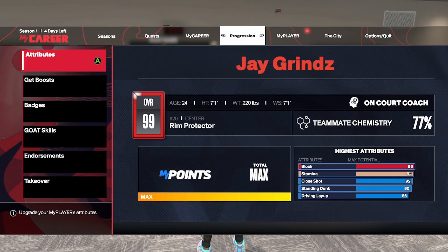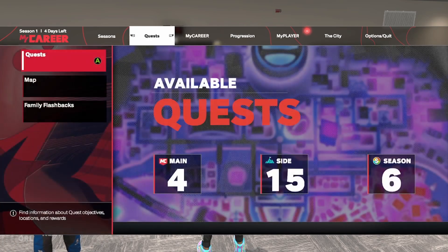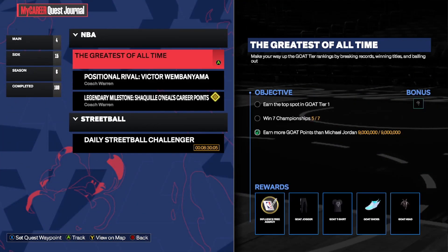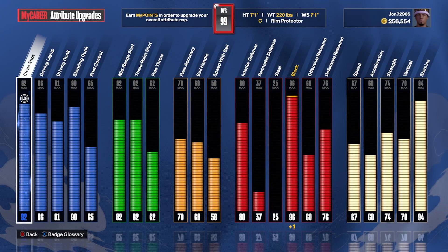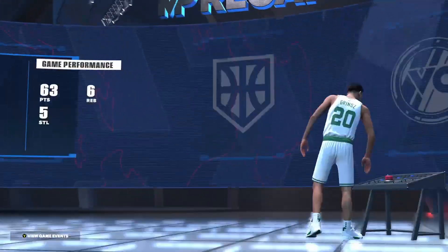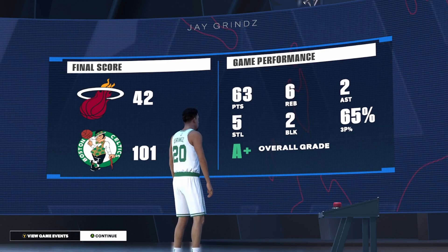We managed to grind the VC to get our second no money spent build to 90 overall with the rebirth — it costs about 250,000 VC. We've been grinding on the main build to make more MT. We're also grinding the GOAT challenge to get the GOAT helmet — we need two more championships, almost at our sixth. Once we figure out what to spend the VC on, we'll start episode two. Stay tuned.